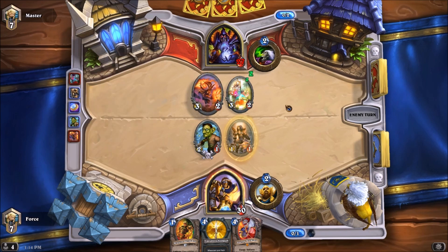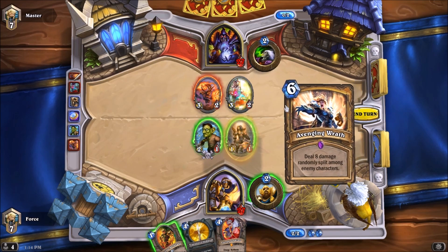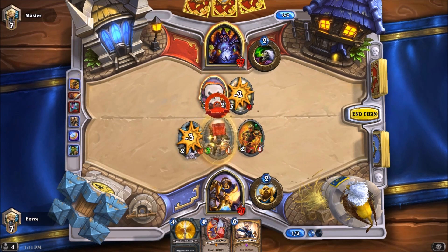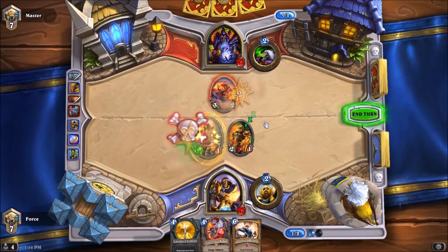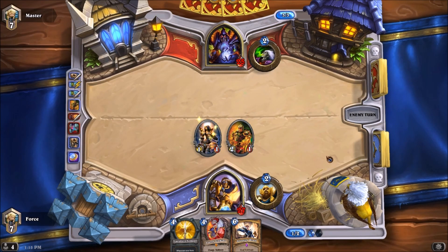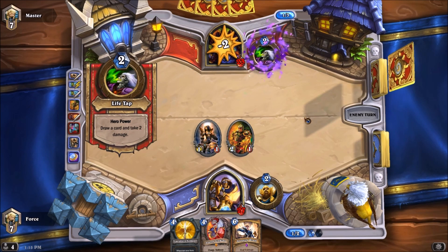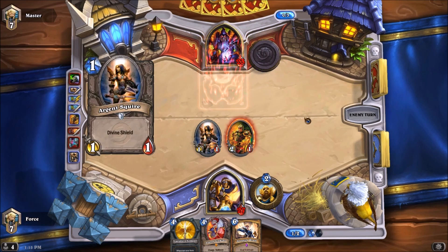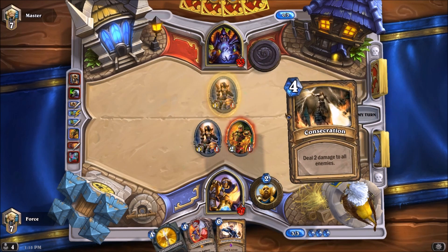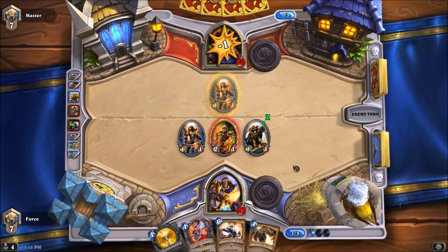Now we can eliminate both of his creatures. This is perfect for us — he has more potential damage on the board, but we can get rid of that now. So that's perfect for us and we still have now two creatures in play. He takes two damage from the Leper Gnome there — he's down to 25. We've got a 1-1 and a 2-1. Next turn looks like it will just be a Reinforce. He's going to play an Argent Squire of his own. I'm just going to go for his face — we're going to ignore that. There's a Consecrate. We are getting the draws that we want, that is for certain.